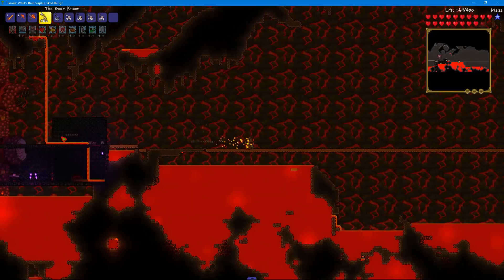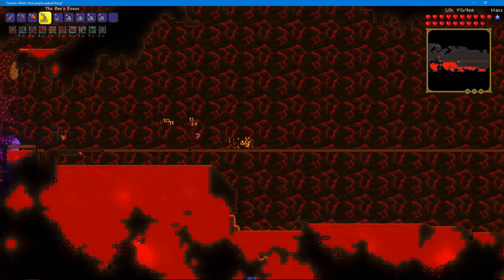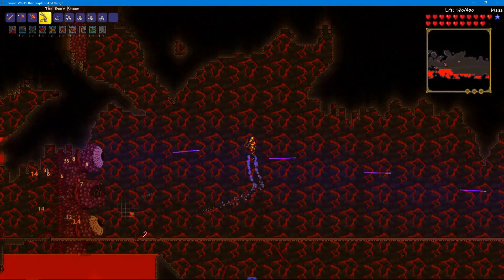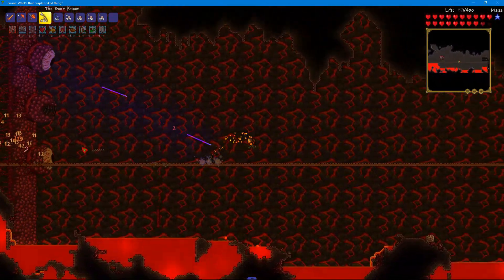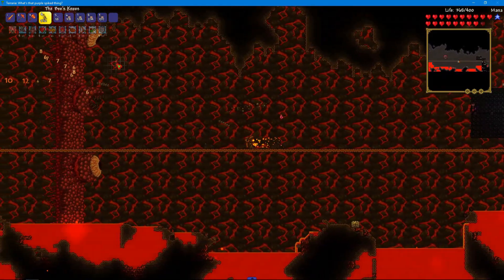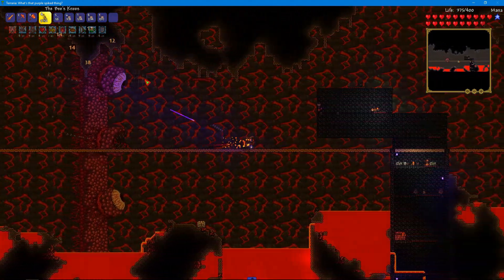Number 4: Another tip for fighting the Wall of Flesh is to shoot for the eyes. The eyes have less defence than the mouth does, but they are also harder to hit — if your platform is not close enough to the ground, the eyes will go through it. So a good idea is to make your platform lower to the ground. You don't have to do this, as I didn't do it in the video you are seeing.